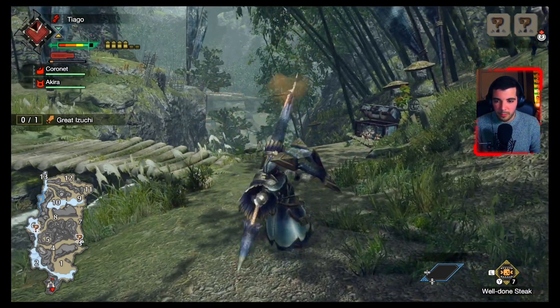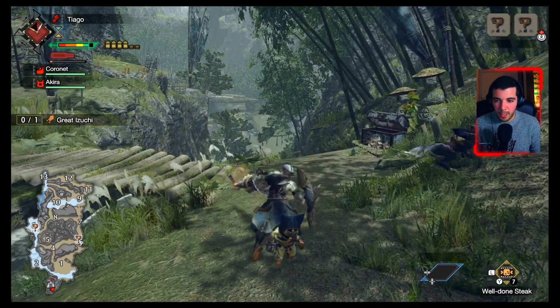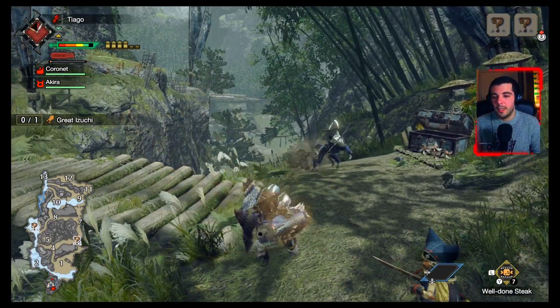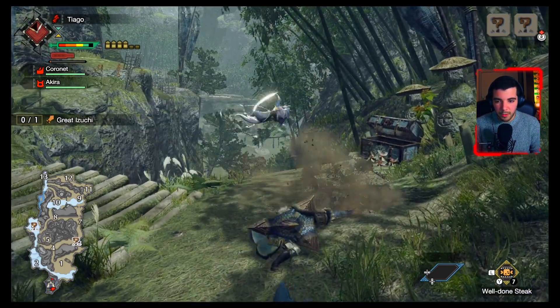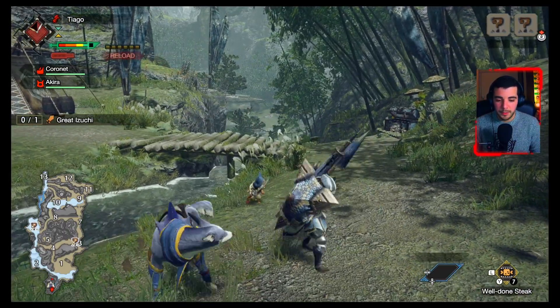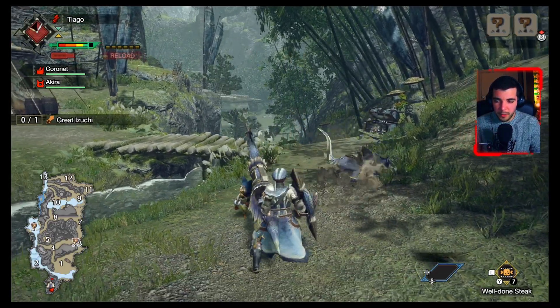There's also an important combo: press X+A and then X again to do the Worm Strike Cannon. And the final combo I want to show is pressing X and then A to fire all the ammo you have in the Gunlance.